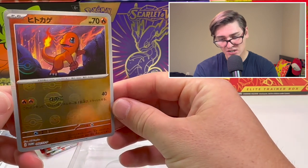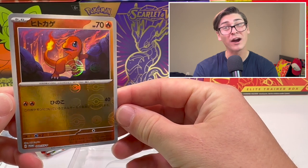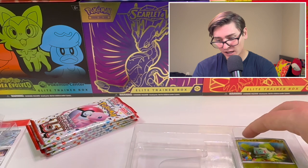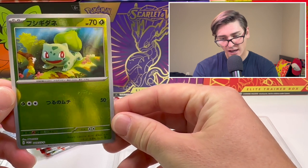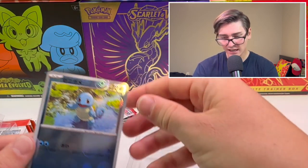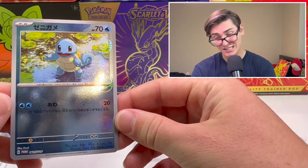Here are the promo cards that I'm giving away. Here's Charmander and you can see the Pokeball reflections on the back - that's because they did rarity for these. There's a normal Pokeball and then there's a Master Ball. And then we've got the Bulbasaur promo card. And then our fan favorite, the Squirtle. He looks so good and Blastoise in this set looks sweet.